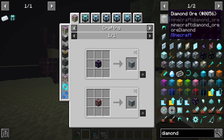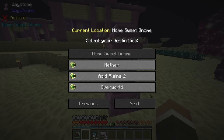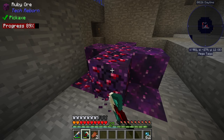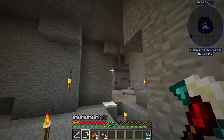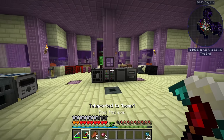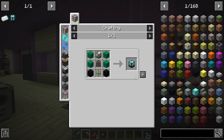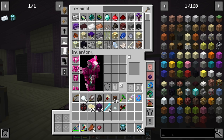Looking in JEI: ruby ore spawns around Y level 14-15. The frequency of diamond ore isn't listed, so I can't compare. It actually makes sense to go through the portal since it's closer to Y level 14. It took a while — a lot of mining around Y level 14 — but we finally found some ruby ore. I'll take two for now and come back for the rest later. It's surprisingly rare. Now heading back to the overworld, we should finally have everything needed to make the void ore miner controller tier one.